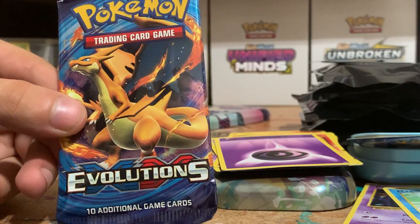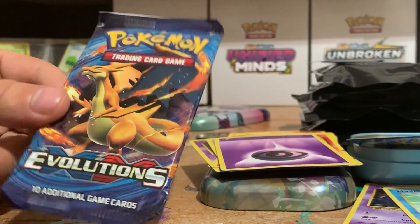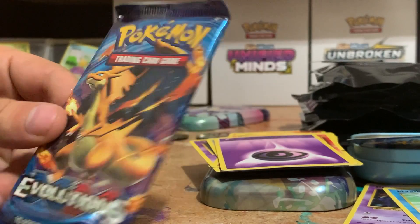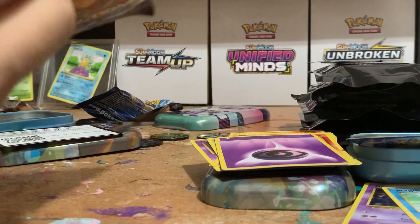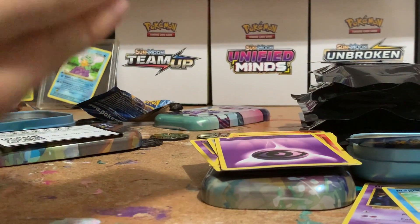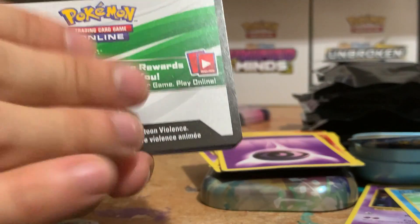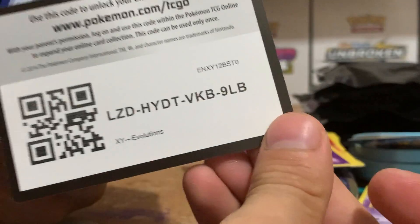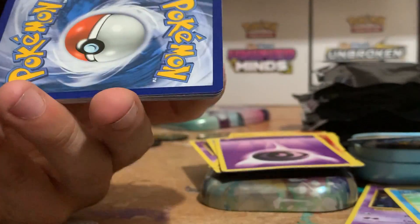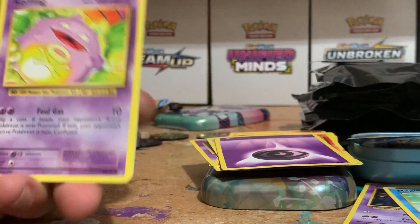There are a couple of different Dragon Knights we can pull: the regular holo, the reverse holo, the full art. I believe in it. White code card. Here we go — last pack of the day. Can we pull something real, real nice?